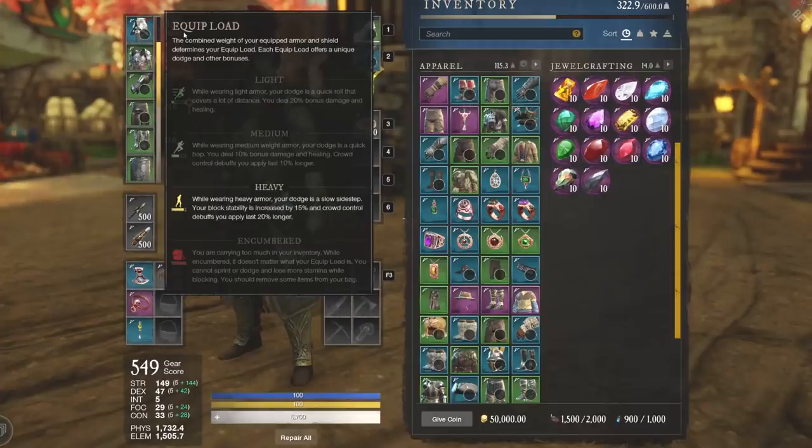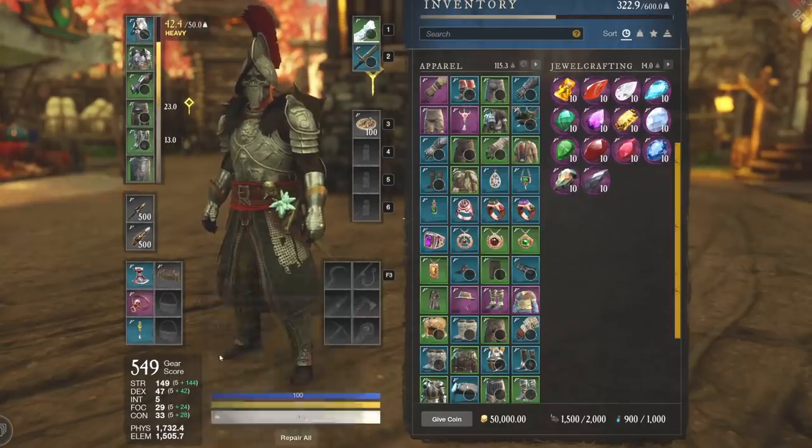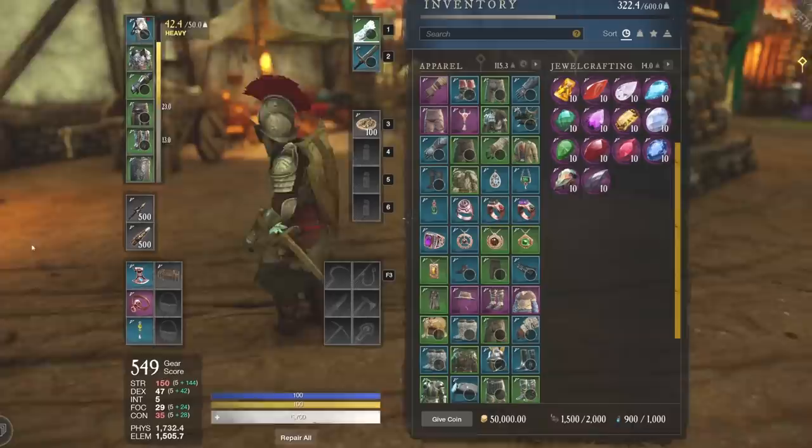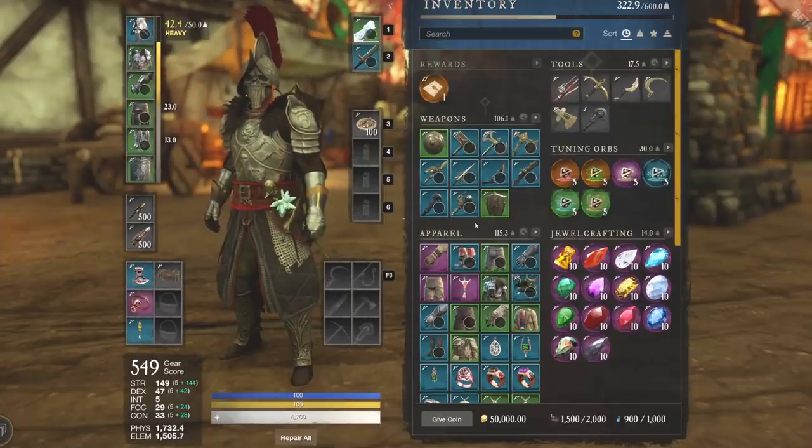Let me give you a quick recap. Maxed light armor: 4 light pieces and 1 medium chest, putting you at 12.7 pounds. Maxed medium armor: 1 light, 2 medium, and 2 heavy — heavy head, heavy chest, medium gloves, light pants, and medium boots — putting you at 22.9 pounds, a very solid build. Heavy: go all out with everything heavy to max out your defense. For any of these builds, you want to get as close to the top of the weight threshold as you can, because just 0.1 more would push you into the next tier.